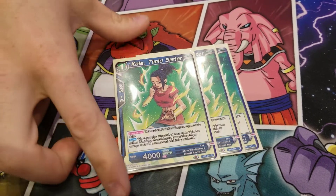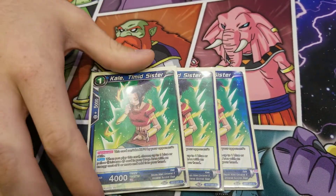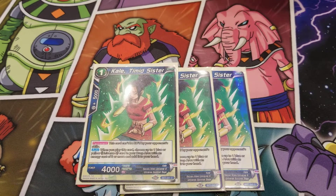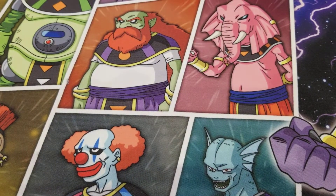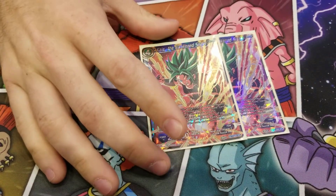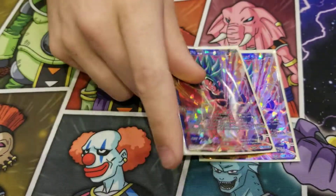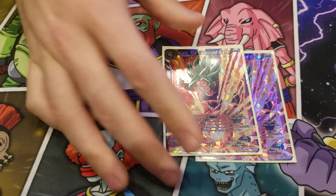Then we get to some Kale stuff. Kale, Tinnid Sister — this card was just a combo piece to grab back either Kefla or Champabatos after rivaling in Champabatos, or possibly the 4-drops. Other than that, the card was okay. We played two Kale, the Awakened Sister. Two felt right after testing — originally playing three was a little too cloggy, especially because it's a tap-one 10k card and you don't always have Champabatos on board.